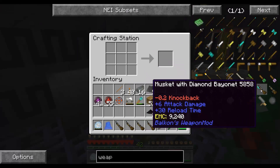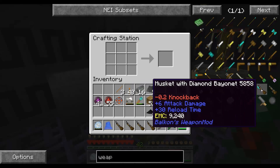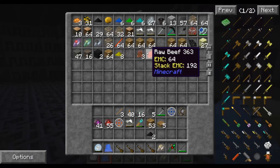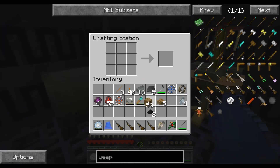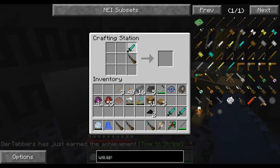We are going to go with — what is that? Iron bayonet? Okay, so we need a diamond knife, which is a stick with a diamond. We need four diamonds — that's not hard. There we go. We need more sticks — sticks and stones will break our bones. All right, so we got diamond knives.